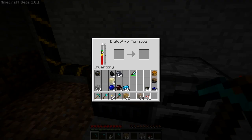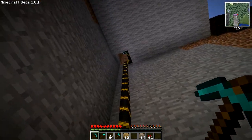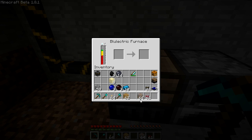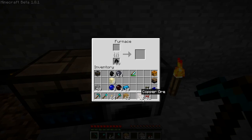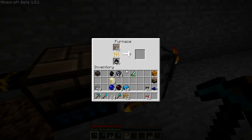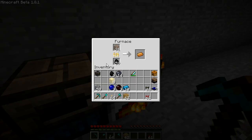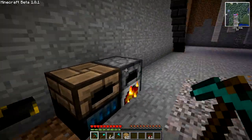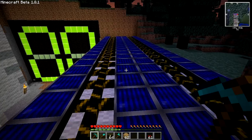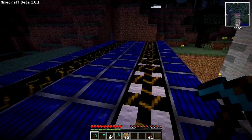I've put the furnace here, connected through this new cable to an array of solar panels on the roof. For comparison, let's put some copper ore in here and in the regular furnace. You'll see this furnace operates a little faster than the regular one. It will not consume any fuel, but it has to be powered. Currently, the only way to power these devices is the solar panel, which is not a very efficient energy source, but there will be others later on.